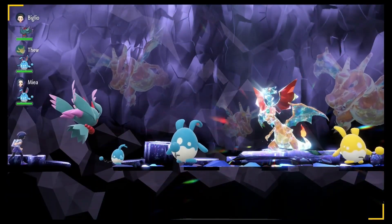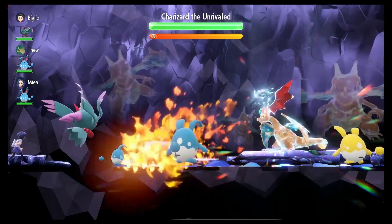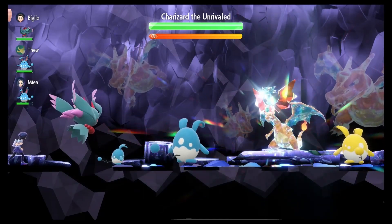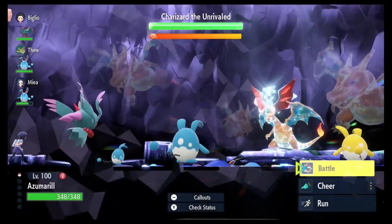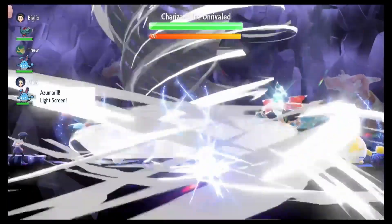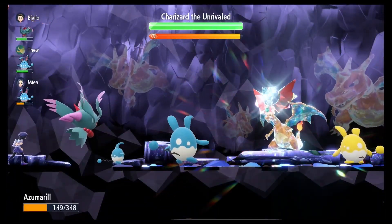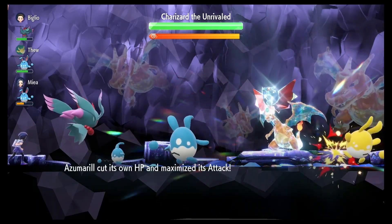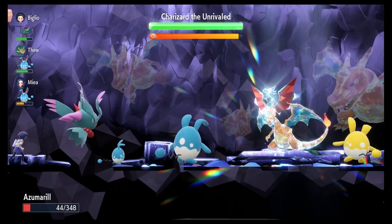I covered this build earlier in the video but wanted to show it here in action. To recap: you're going to want your Azumarill at level 100. You can catch the fairy-type one from the lake — it'll be at level 55. Hopefully you get lucky and have perfect IVs in HP and Attack, and if it doesn't, you can always hyper train. I recommend if you have the extra bottle caps, go ahead and hyper train.